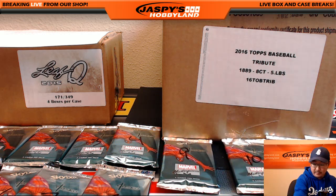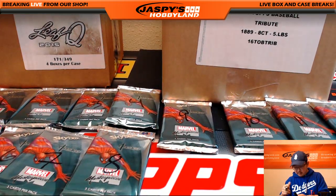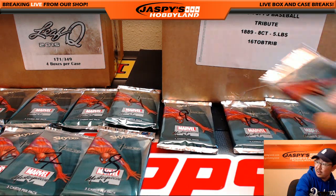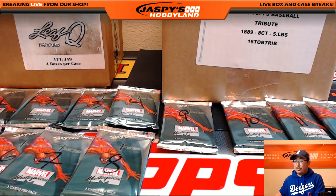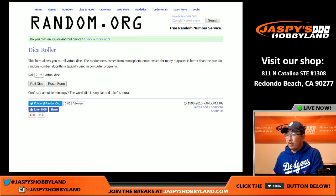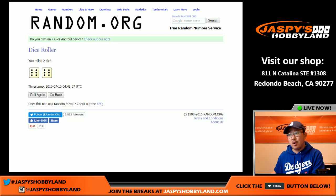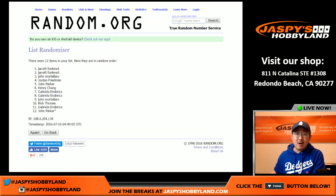Alright, there we go. There's all the packs right there, all numbered. There's 11, and 12 hiding right over there. Now we'll go back to the randomizer — roll the dice. We're going to randomize that particular list a full 12 times. Random.org doesn't want me to rush — 12 times for 12 packs.